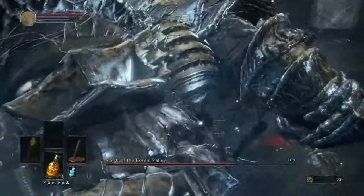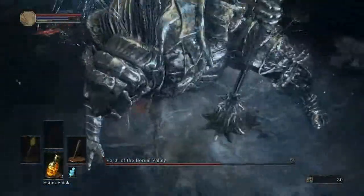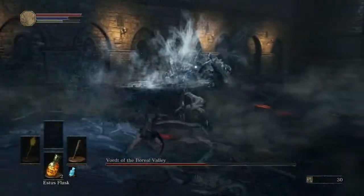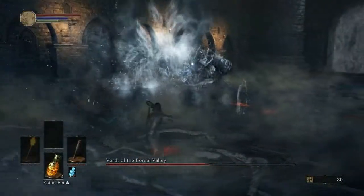You can't power stance in Dark Souls 3. There are just certain weapons that are dual wielded — some weapons are double weapons where you don't have to get a second one, you just start with two of them if you two-hand them.